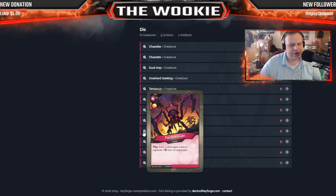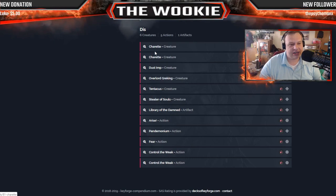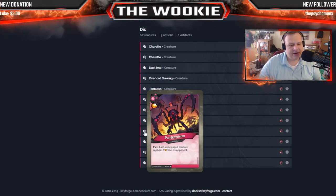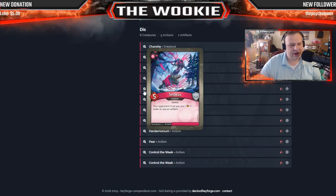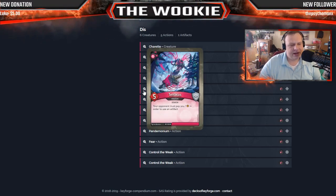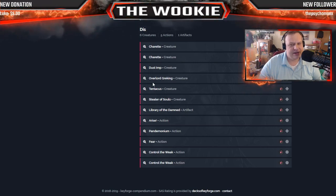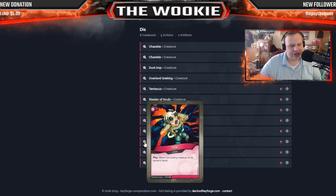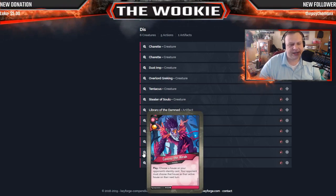Pandemonium for one Amber: each damaged creature captures one from its opponent's side. It has its purposes — Charrette is going to be damaged, guarantee you. If not killed then damaged. Dust Imp probably not, Overlord Grecking probably will be. Tentacus is a five power creature — your opponent must pay you one in order to use artifacts. He'll probably be damaged at some point too. Another big bodied creature — I kind of dig it. I think Dis is actually going to end up being your main house because of these big bodies and their staying power.